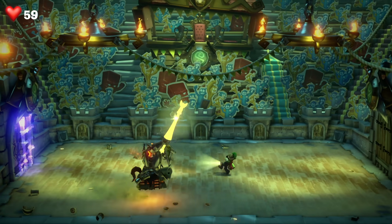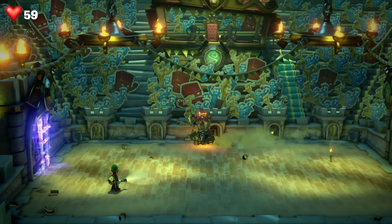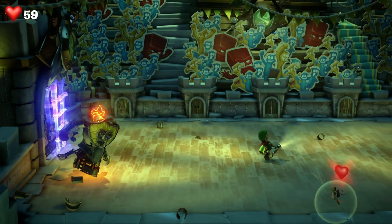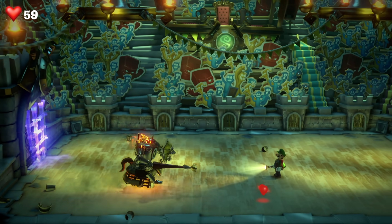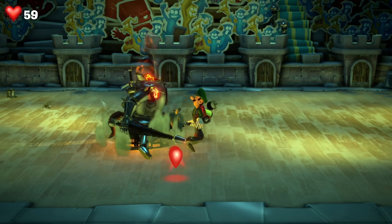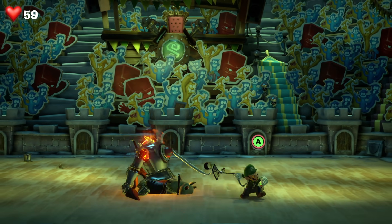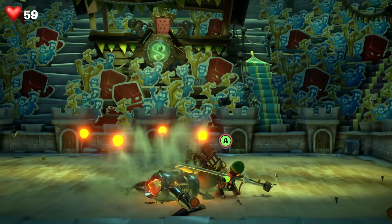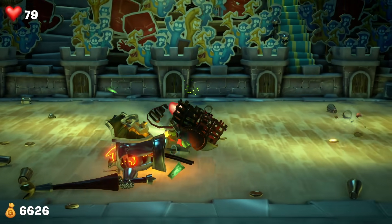The only thing that gets slightly more challenging is that when he does that initial charge, you get more arrows shot at you. So you need to work a little bit harder to avoid those. But when it charges again, smash it with a strobe ball, get him in the center of the chest with the plunger and use A to smash it around the place. That'll deliver another little batch of damage.